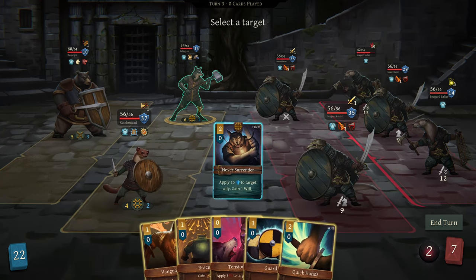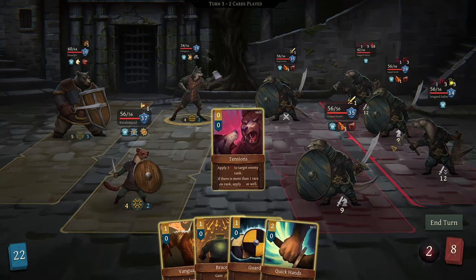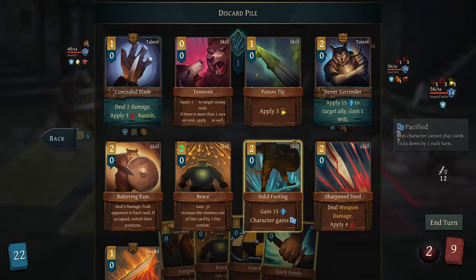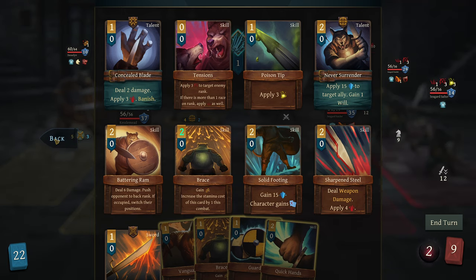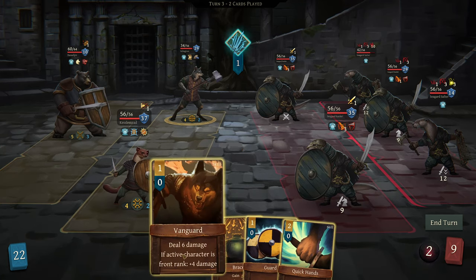These guys are doing 21 between them, so let's gain 15 defense and 1 will. Unfortunately everyone on the rank is the same race so this isn't going to help us. Are they not all otters? I'm confused. Apply 3 to target any rank; if there is more than one race on rank, apply this as well. I assume they were all otters, but perhaps not - maybe the one in the helmet is a dog? No idea. Very confused.